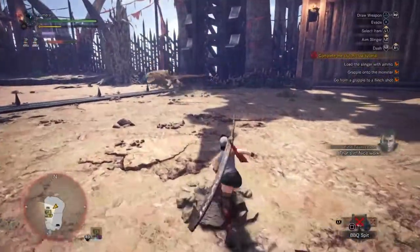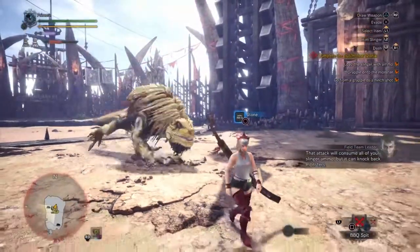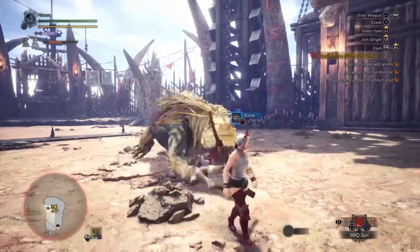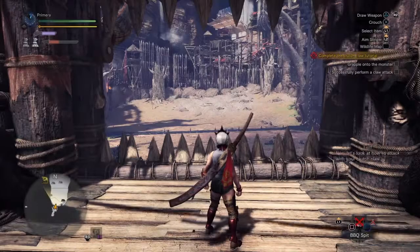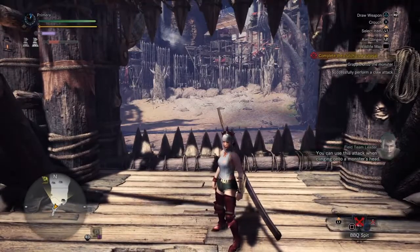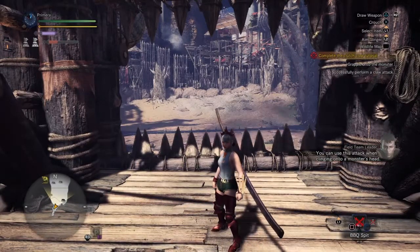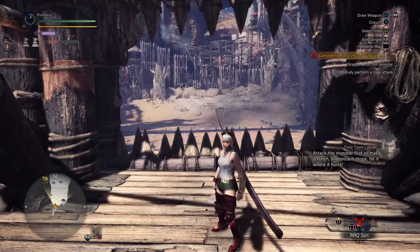Nice work. That attack will consume all of your slinger ammo, but it can knock back monsters. Now let's look at how to attack with your clutch claw — you can use this attack when clinging on to a monster's head. Attack the monster first to make it flinch, and once it stops, hit it where it hurts.